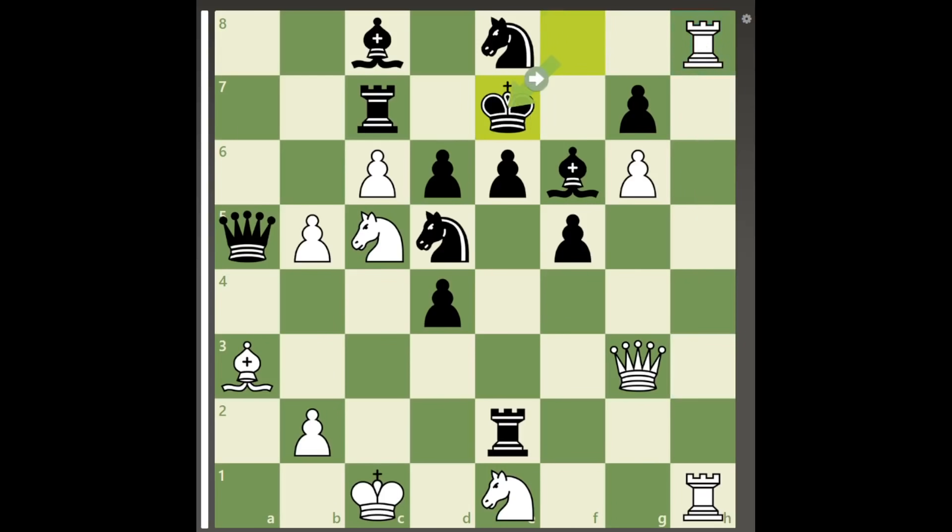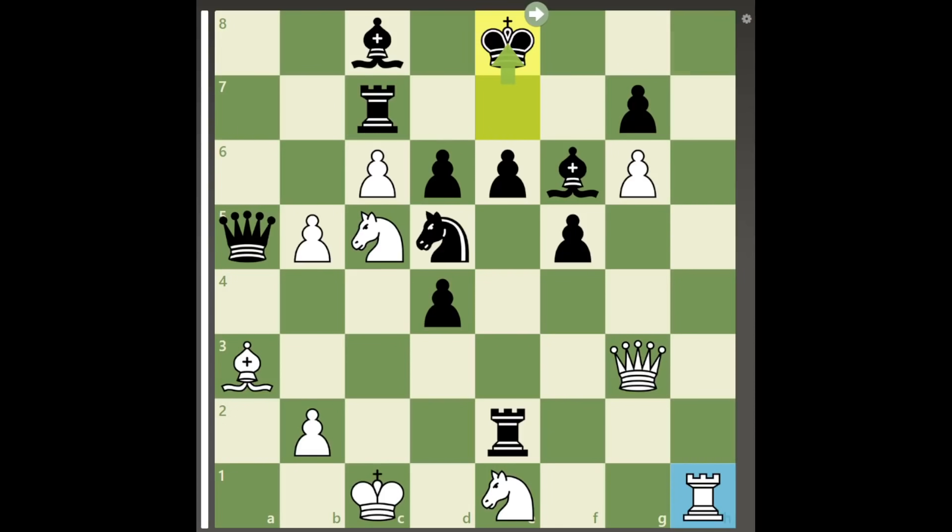White can play the brilliant move rook to h8 check anyway. After king to e7, white eliminates the key defender of the d6 square with the exchange sacrifice rook takes e8 check, and after king takes rook, white's second rook can also join the attack on h8 with check.